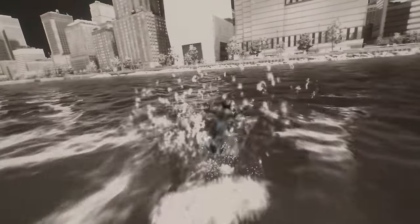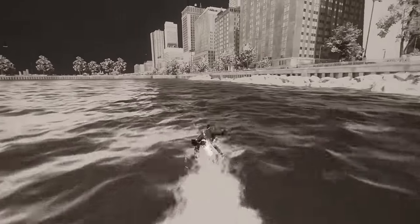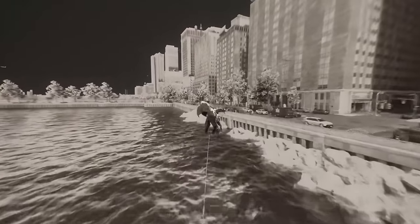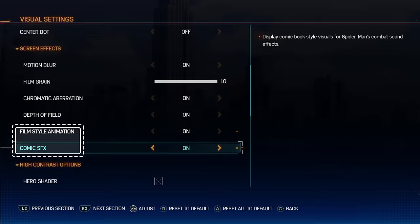First thing you need is the Spider-Noir Suit, which you'll automatically get through progression once you reach level 22 and spend 22 tech parts and 4 city tokens on the suit. Putting on the suit will automatically turn on the film-style animation and comic sound effects in the visual tab in the settings menu, and you can turn this on or off as you like.